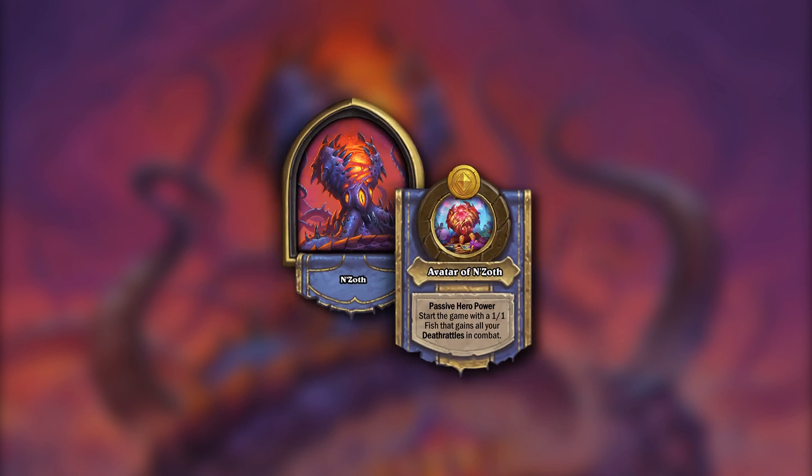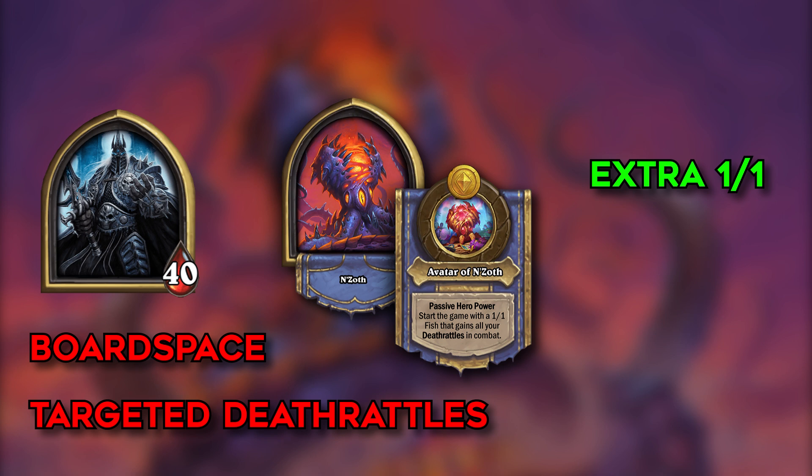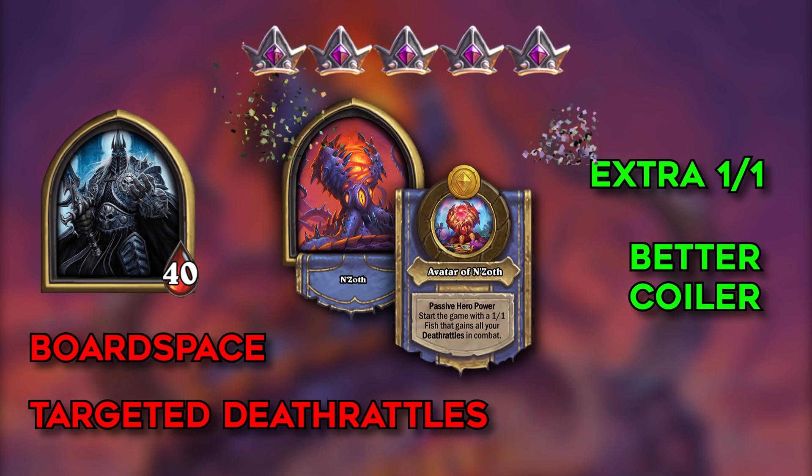Now let's dive into the 3 new heroes. N'Zoth starts with a 1/1 fish which is a beast that gains all the death rattles from your board that died in combat. First of all you get an extra 1/1 on the board which isn't nothing. This hero just feels like a better Lich King since he can do multiple death rattles twice instead of just one. But having a better coiler on the board for a 3 that can easily get buffed seems good. 5 points for me.